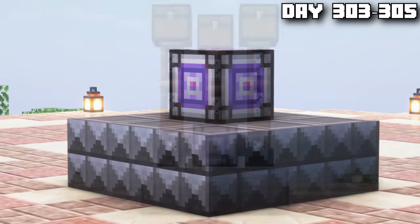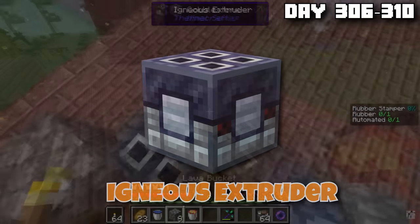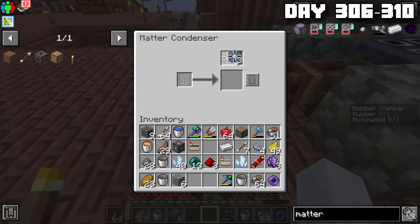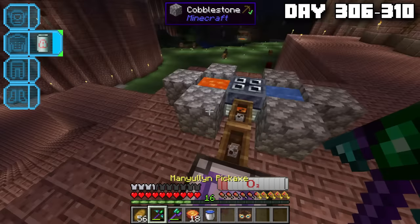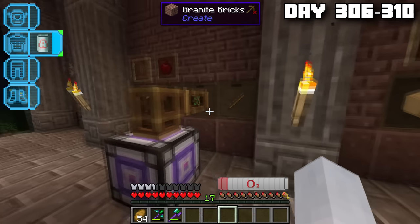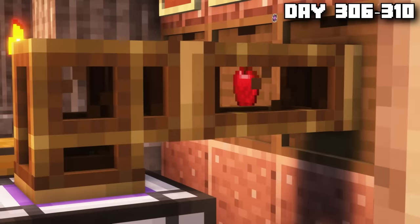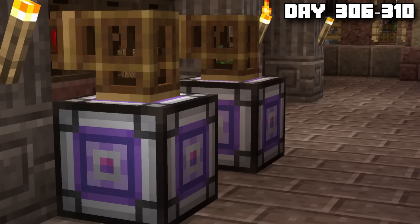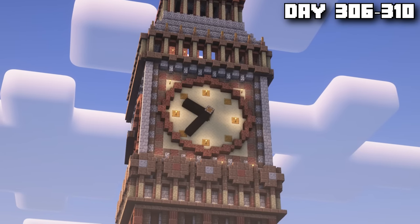It was time to power the matter condenser. The machine feeds on blocks — one block equals one energy. So we placed down an igneous extruder, basically a fancy cobblestone generator. Every second, one cobblestone was generated and transferred via item pipe into the matter condenser where it was converted into one energy. It took a lot of energy to make one matter plastic, so we needed to feed tons of items in. It also accepted any item — even saplings, which we had plenty of thanks to our wood farm. With the massive influx of saplings, we were generating enough energy to produce matter balls faster. I set a second matter condenser down so we could produce twice the amount of matter balls, and left them to accumulate while we worked on other things.